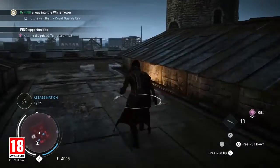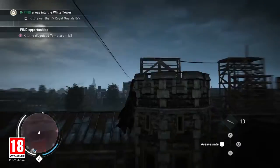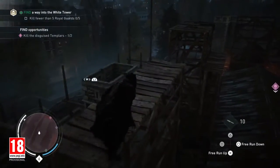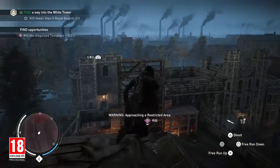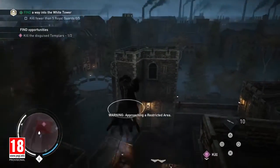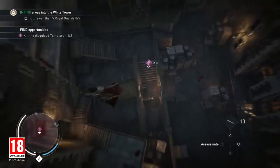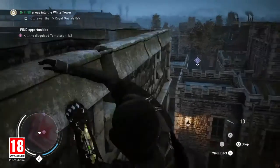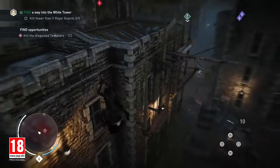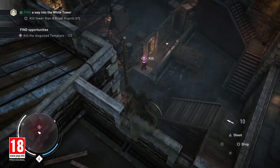One Templar guard out, one to go. Another one of Evie's unique skills is Knife Master, allowing her to carry more throwing knives and inflict more damage with them than her brother. This suits Evie's stealthy style. A simple headshot will take care of the enemy from a distance, ensuring we remain undetected for the time being.